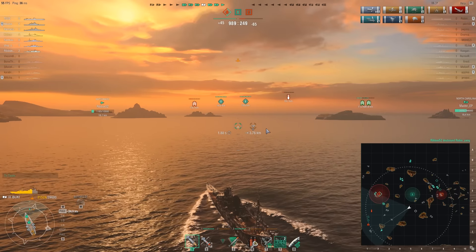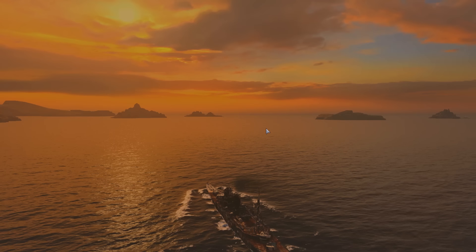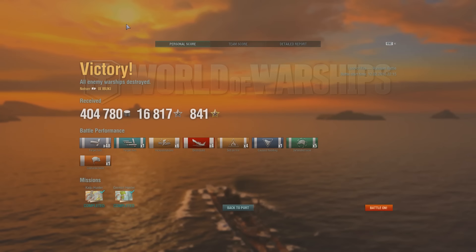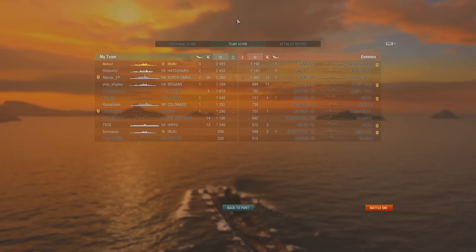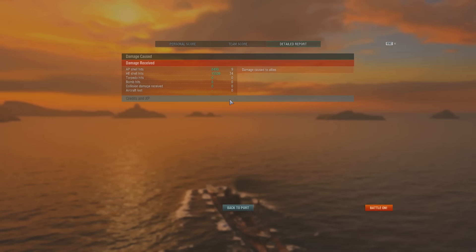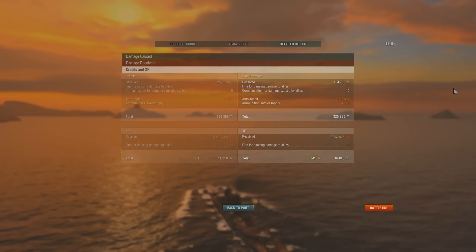Most of the time I'm just sailing, looking for any target I can take out for my team. We got four kills — most on low-health targets. One torpedo strike, base defense, 400,000 credits earned. We did 2,491 base XP. We did around 60,000 points of damage — very low, but we were able to finish off destroyers and take out the cruisers that tried to run away.